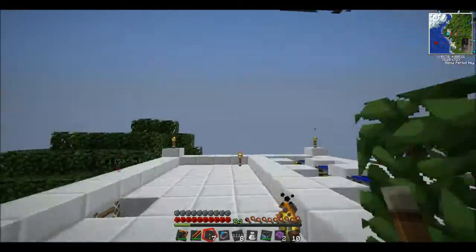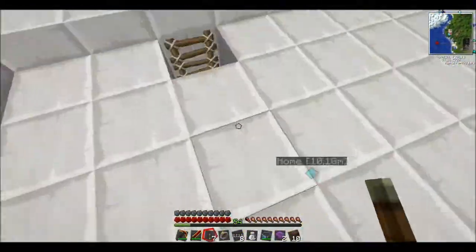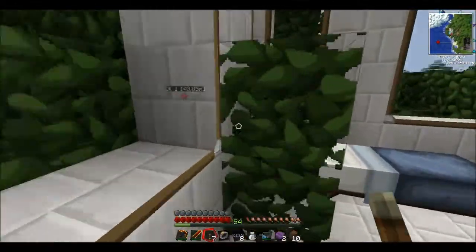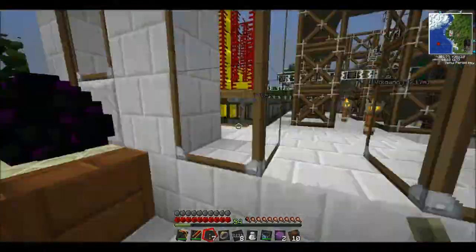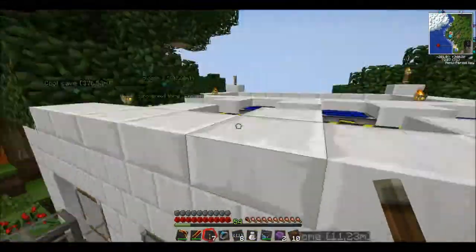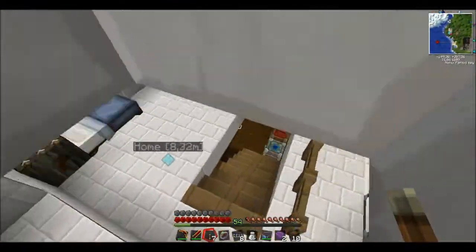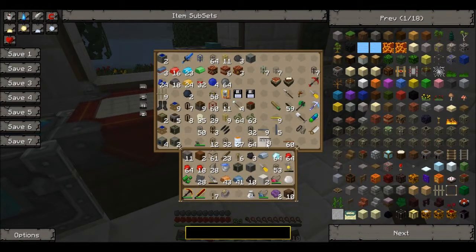I've got loads of diamonds but I condensed them into dark matter. This is my blue electric stuff — I think I showed it in the last episode. It goes to the blue electric furnaces. I didn't do the thermopiles but I'm gonna do them soon. I'm refining the oil that's over there. Let me just dump all the stuff I don't need into the chest — it's mostly IndustrialCraft and BuildCraft stuff.